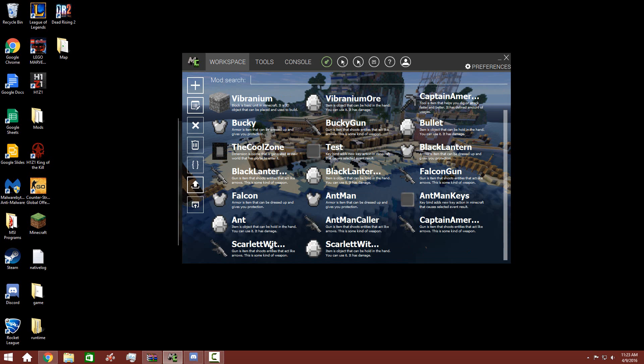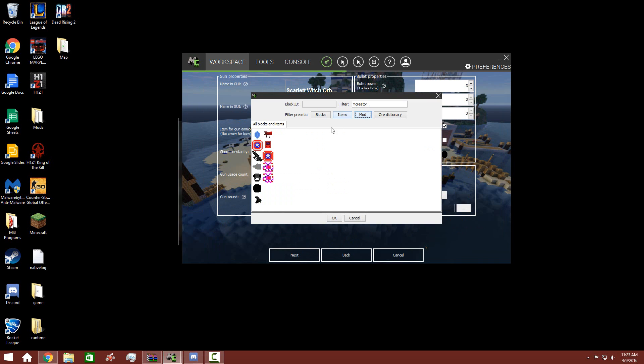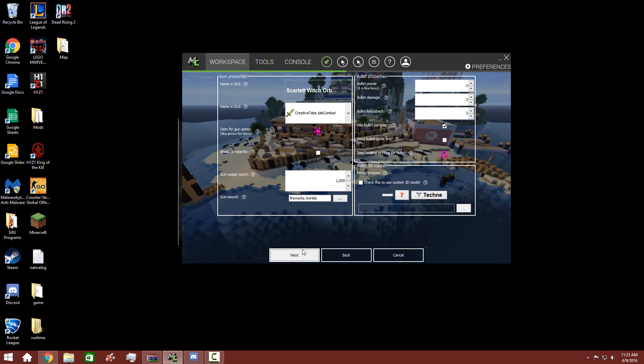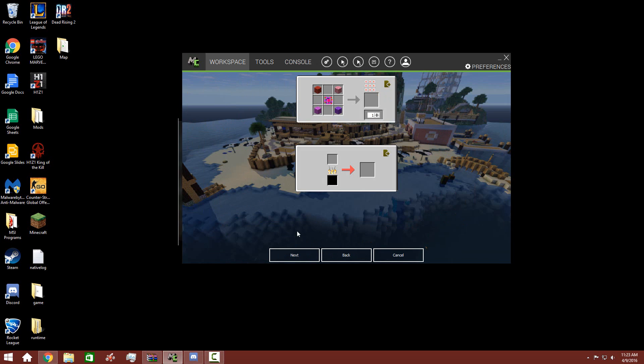All right, so now that we can have that, we can go back to Scarlet Witch's orb that fires, and go ahead and go to edit. And then gun for item — or ammo for gun. Oh, orb item. Change that to orb item, and then we shoot. Go back to the gun. Change the center to this. Yeah, I guess. Makes you that.